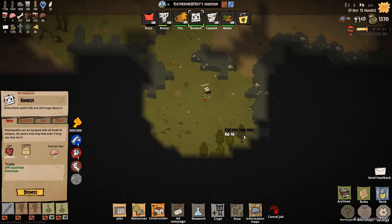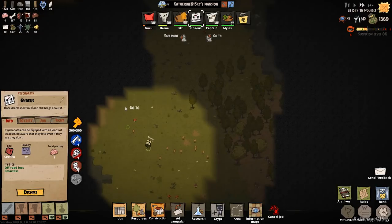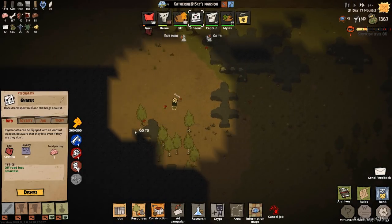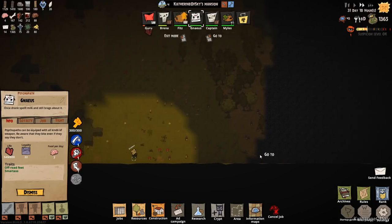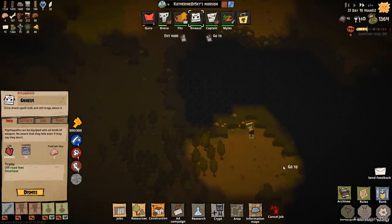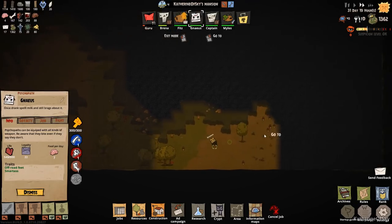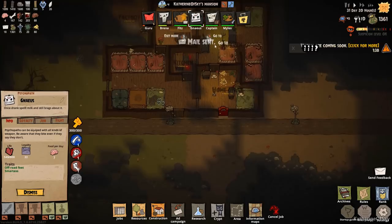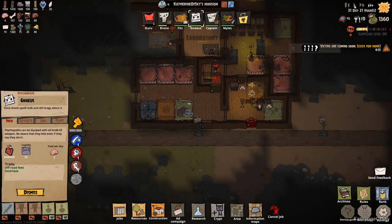We've already survived 31 days here and we're still doing well. There's a lot of space out here — this might be a better spot for our victims to be removed in. There's also some stone over here, a little bit, and a lot of metal — we need metal like crazy. Suspicion level is okay, we have lots of trees growing, lots of mushrooms, some gold and metal. Victims are coming soon, so Gnaeus, let's go back home.